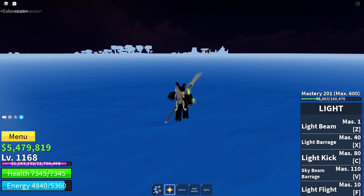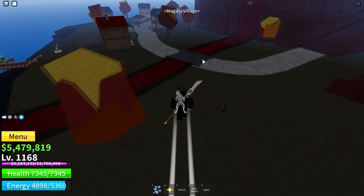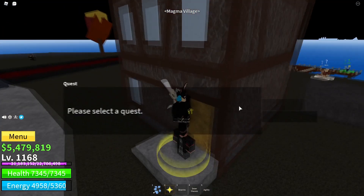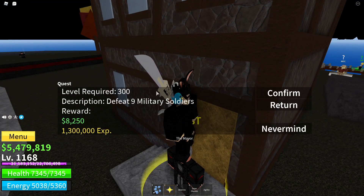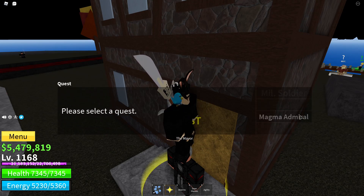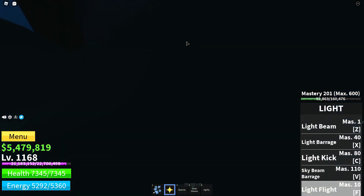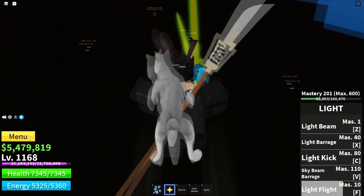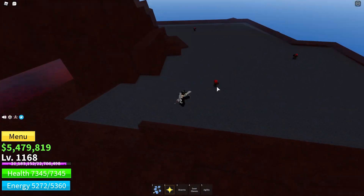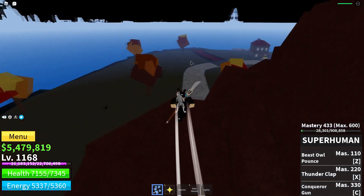After the Coliseum, go to the Magma Island which is right over there. Magma Island starts at level 300, and there are multiple NPCs: military soldiers at 300, then 330, and the mega boss in the middle at 350. The boss spawns right here in the center. Be careful — these guys are pretty strong and can break through your Haki.